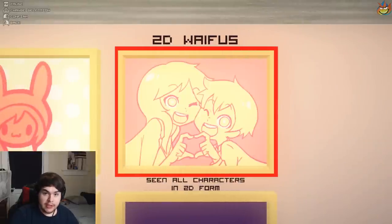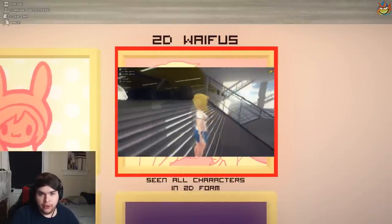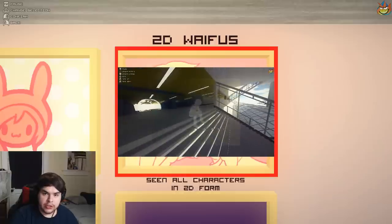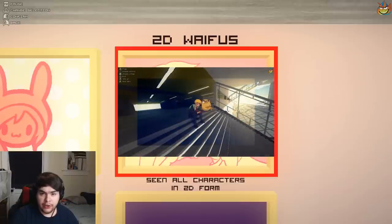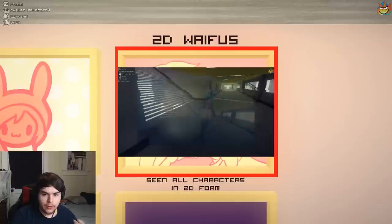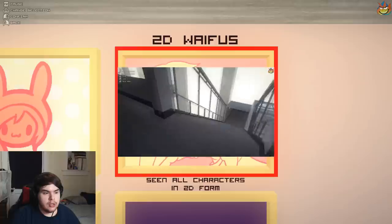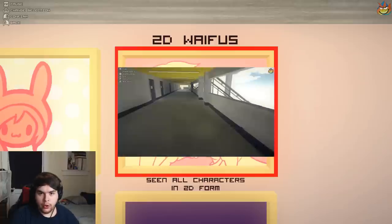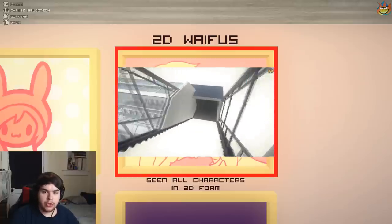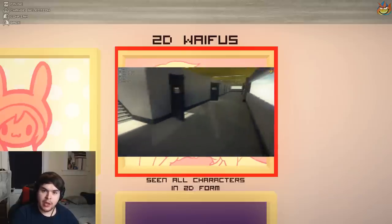2D Waifus. To get this you actually need the hack for it, which is in one of the hidden areas called the School. After you go through the School and collect the outfit in there, it'll unlock pictures that you have to complete — which is easier shown. You change the time of the area to match what's in the picture.